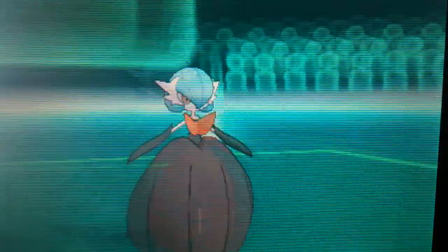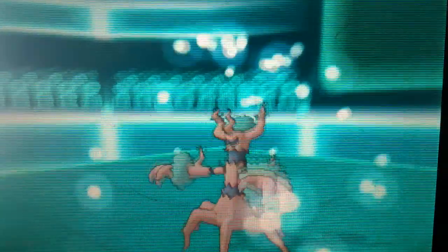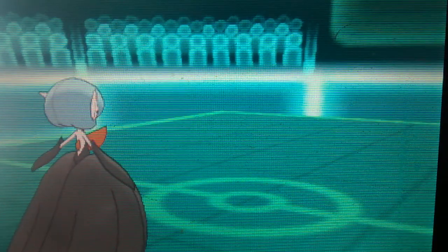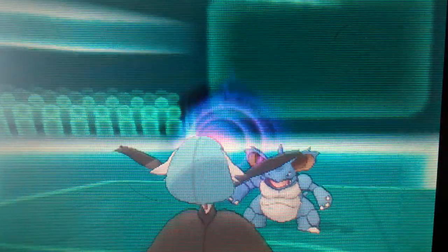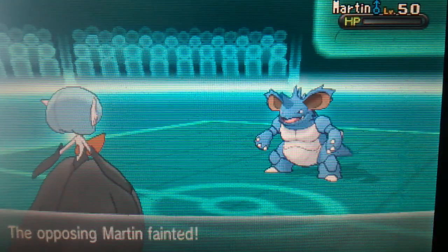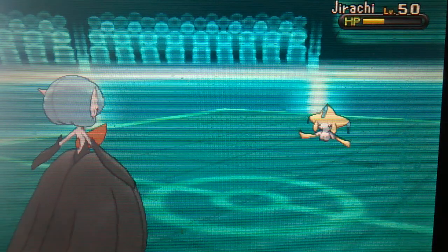His Leech Seed is not going to do too much on account of him being burned. I'm going to take this out with Shadow Ball — that is Trevenant down. Now he has an Emolga. I got lucky right here — I did win the Speed Tie. Well, it might not even be a Speed Tie. It could be Modest, because my Gardevoir — I believe it runs Timid. Yeah, I don't think there's a Speed Tie, but if there is, I won it.